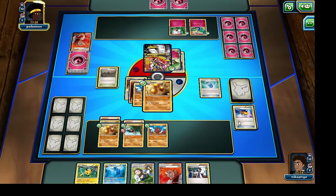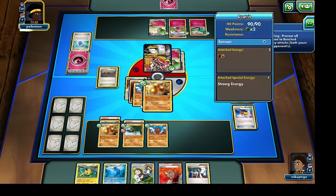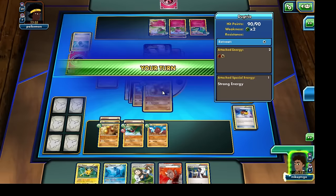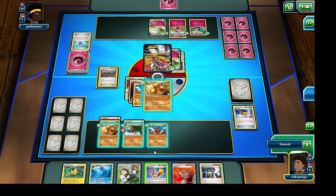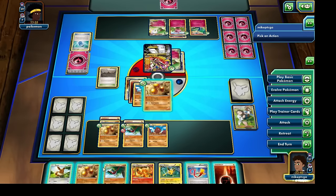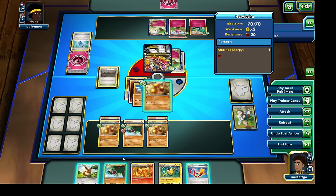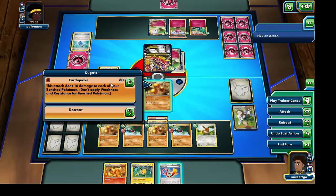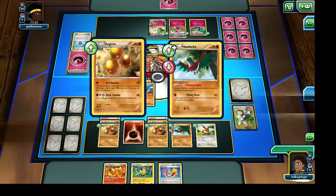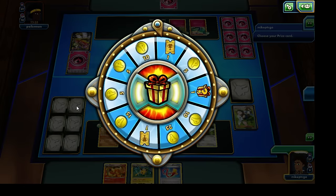It would have been nice to knock out that Mega Gardevoir EX had I grabbed both a Muscle Band and Strong Energy with the Fighting Stadium, but that would have affected our bench Pokemon too. So that Mega Gardevoir EX is going to lose its life. Let's hold off on the Focus Sash and use Professor Birch's Observation — looks like we're going to get another hit. Let's attach a Fighting Energy card onto that Dugtrio, bring out an Eevee that I can evolve into Jolteon, and use Earthquake one more time to knock out that Mega Gardevoir EX and draw onto two Prize Cards. It looks like we're going to see the opponent quit the game.